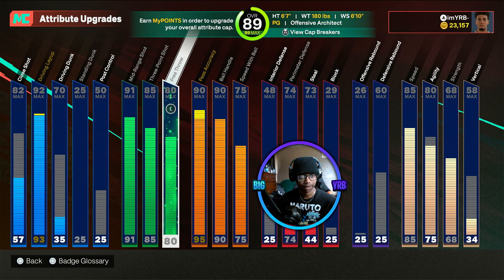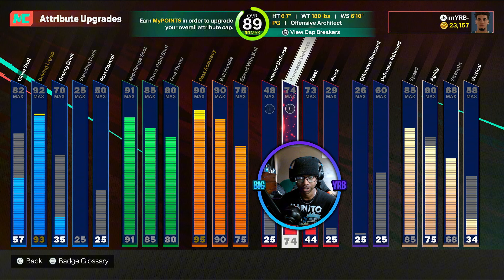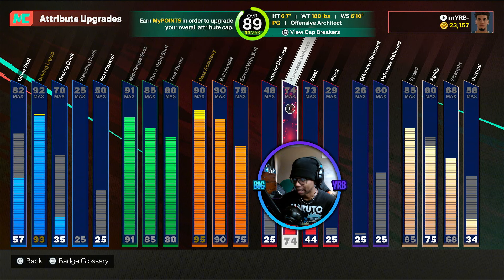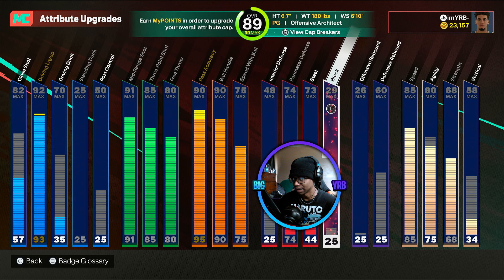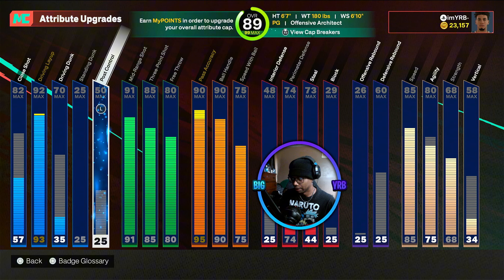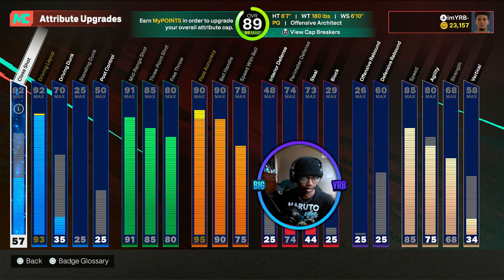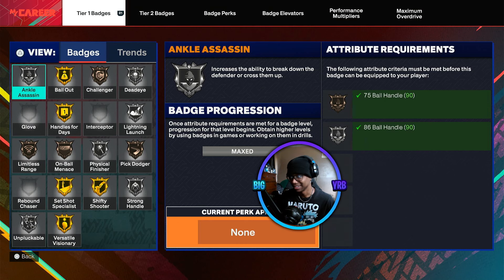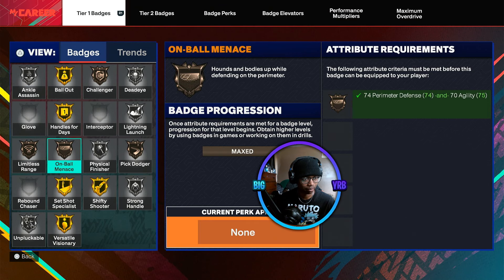We got an 85 three, a 91 mid-range, and everything else is just pretty average. I got average defense — 74 defense — and I got 73 steal. It's not maxed out just yet, but it's okay. My drive is not maxed out yet either. We're gonna get those up. We're just at 89 overall right now, but let's check out the badges.